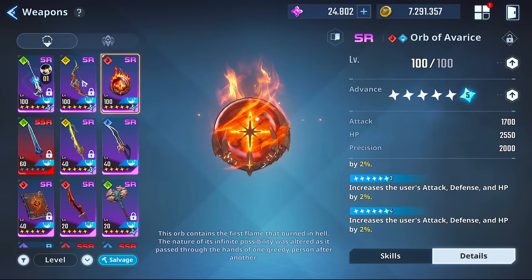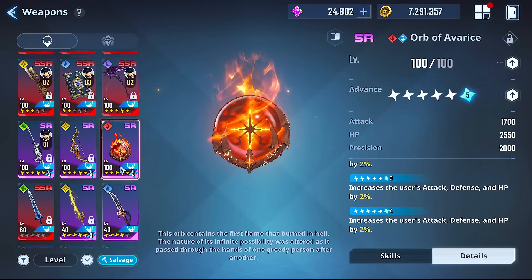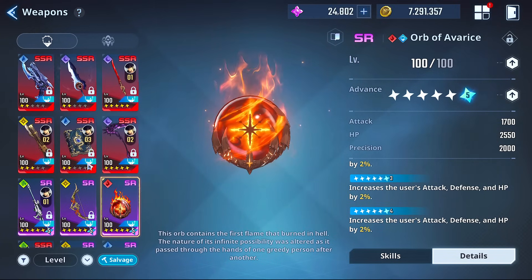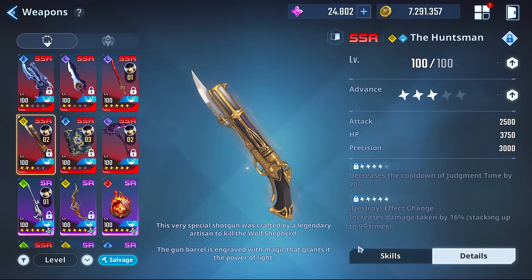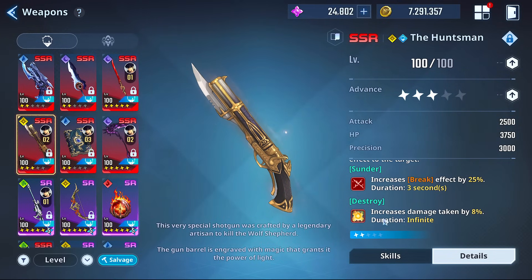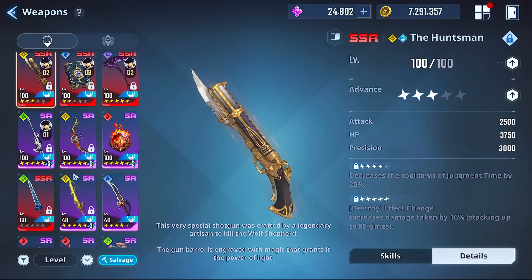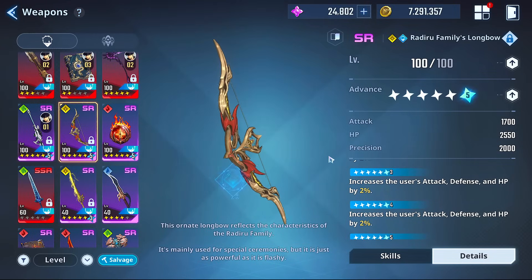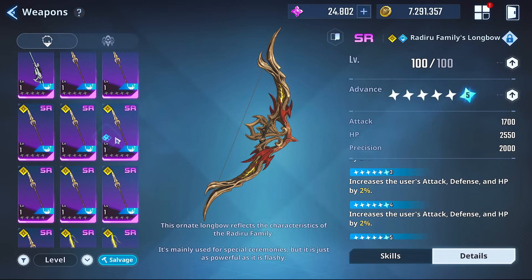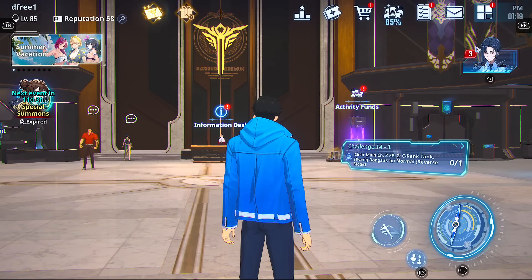You could realistically use the top three SR weapons — including West Wind — and not need any other SR variants currently in the game, including newer ones like Phoenix Soul. I personally like the Huntsman because of the status effects it implies, especially at the third dupe, though the first dupe is mandatory for the sunder break. You could also use the bow. The spear is apparently also pretty solid — what are your thoughts on it?